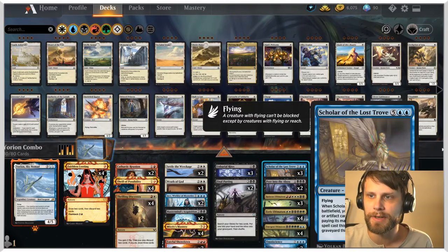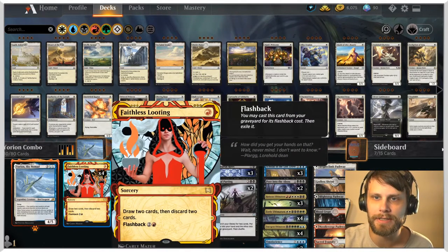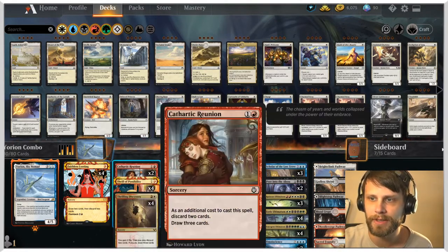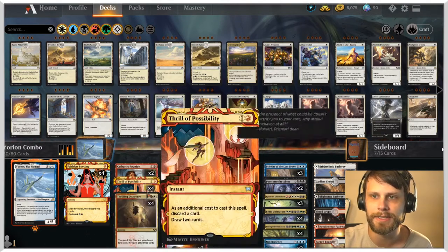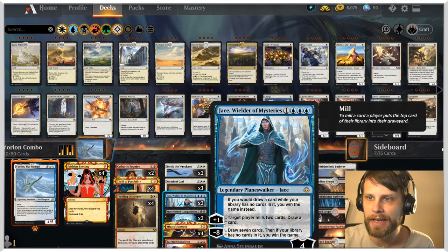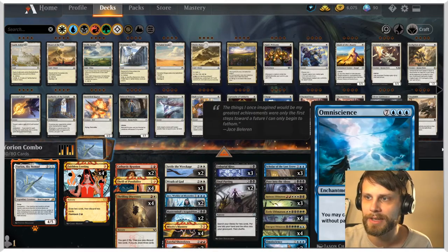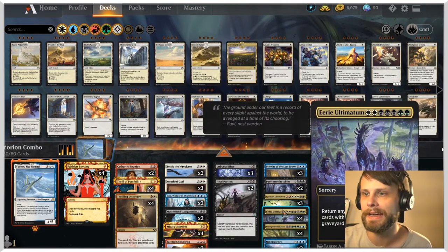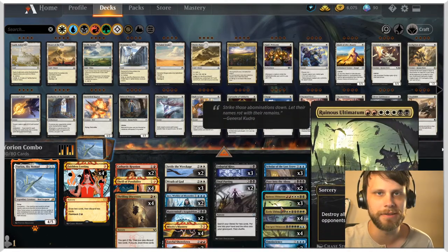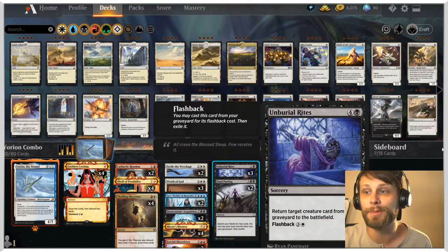It is very reminiscent of last week, but we do have some really interesting elements here. To look at the discard package, we have Faithless Looting, Cathartic Reunion, Thrill of Possibility, and Thrilling Discovery — all really good options for discarding stuff from our hand. The idea is, if we can, we get Peer into the Abyss into our graveyard, play it using Scholar of the Lost Trove, then get Omniscience down by using Eerie Ultimatum, and then play Fateful Showdown for free — discarding our hand after playing Jace — drawing our entire deck for the win. It sounds really complicated, but it's a really sweet deck.